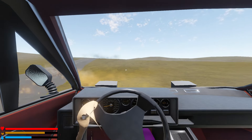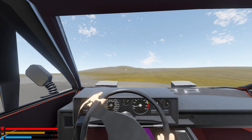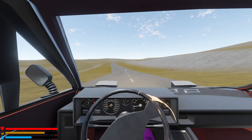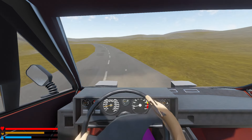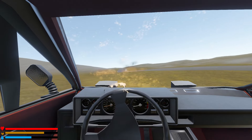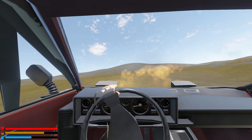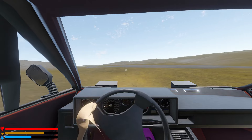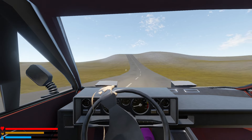It just wants to spin the entire time, because it seems to be surprisingly front-heavy for a mid-engined car. Obviously, I don't have any of the mods that would tell me how much power we've got, so I don't actually know the stats of this thing, and I'm not familiar enough with the game files to go and look for them. But it feels fast.